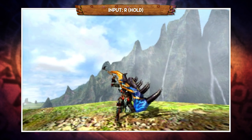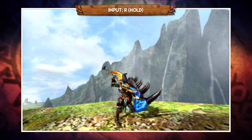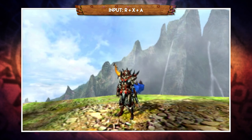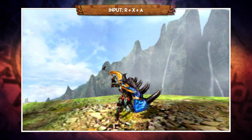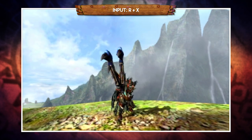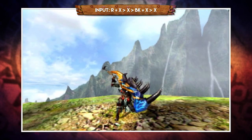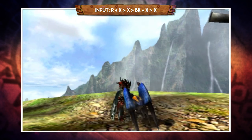Moving on, if you hold down R you can block, but this should only really be done in emergencies because it will heavily deplete your sharpness. You can also draw straight into guard by holding down R, X, and A together. If you press X whilst guarding, you'll perform a kick, and pressing X after the kick will perform a slap. And once again, you can then pull back and press X after the slap to go into the strong charge or the super swipe combo.